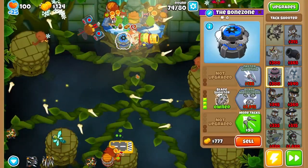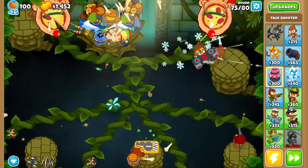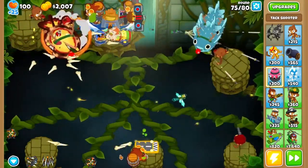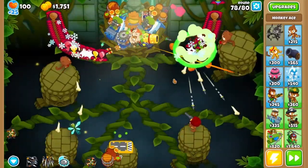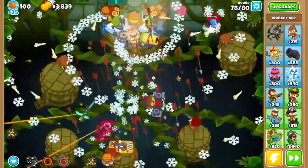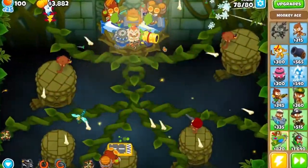Start working towards affording your Maelstrom again. On 75, you can arrow storm if the bloons make it far along the track. Rapid-fire the last BFBs and buy up Maelstrom. Come round 78, Maelstrom the first large wave, and then arrow storm the second camo wave. Or panic like I did — either or.